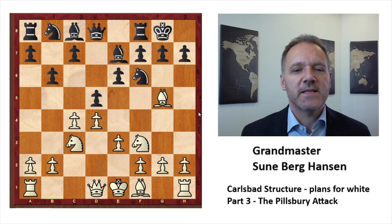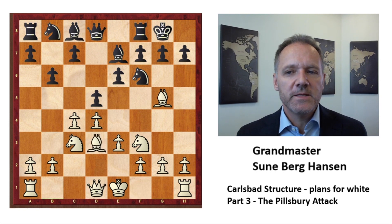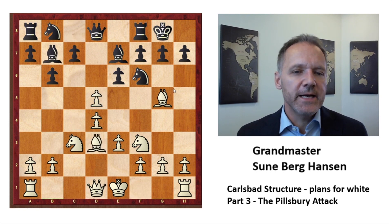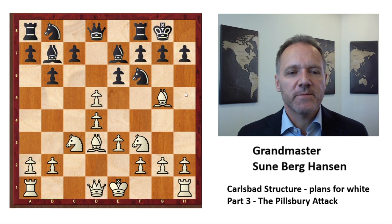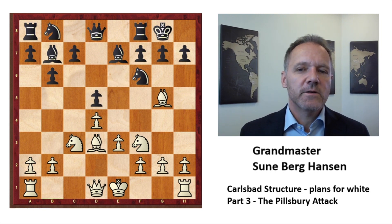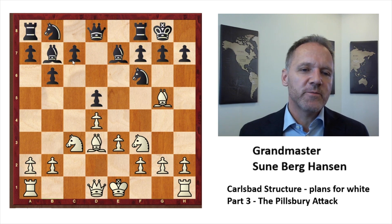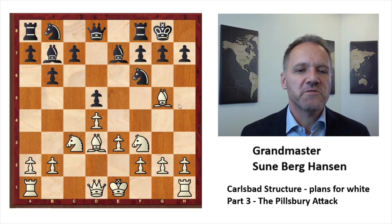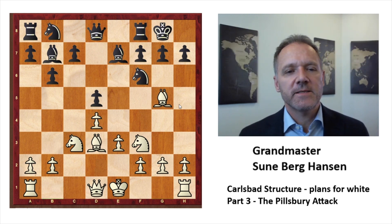Another option is knight e4, bishop takes, and here black should probably take with the knight — that would probably have been the best option — and just take back with the bishop and play something with c5. Here white went knight e5. By the way, this is the Carlsbad structure. Usually we look at it with the pawn on c6, but it is the Carlsbad structure and it also arises in the Tartakovar variation.